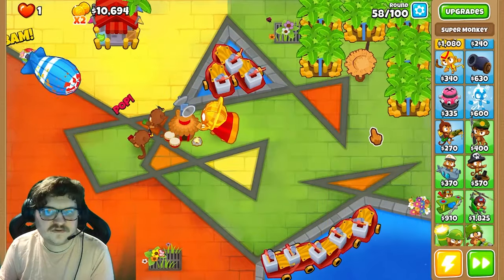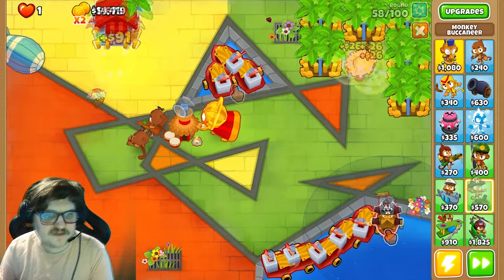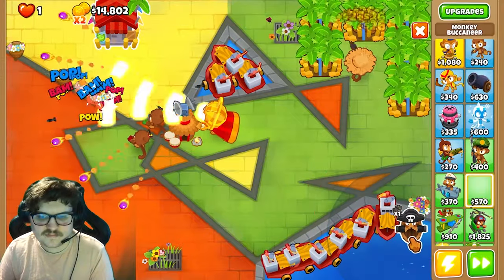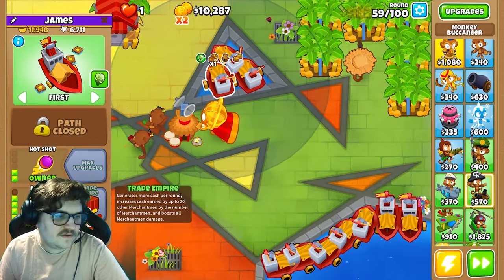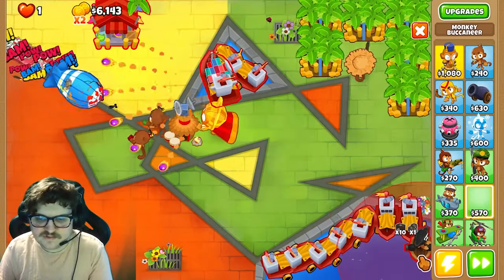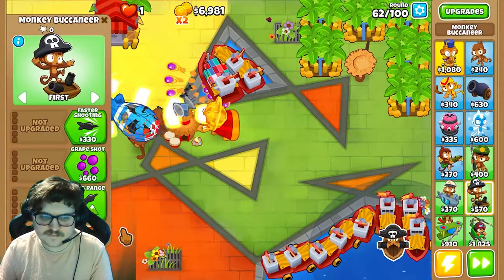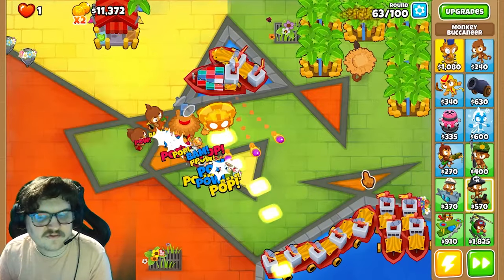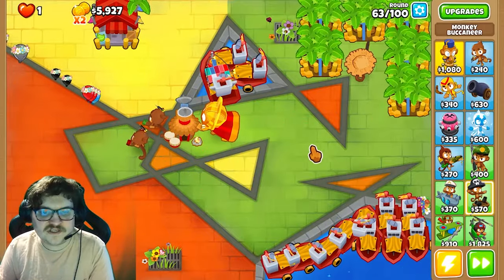Now you can get the Sun Avatar. The next thing we're gonna do is get more Buccaneers. We are at three, four, five, six, seven, eight, nine — one more. Now we're gonna max-upgrade one of the boats like this, and then continue buying more of them. You want to have the max-upgraded boat and you want to have many of them.